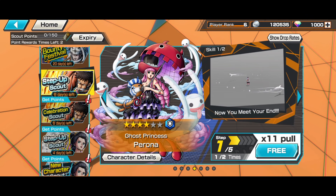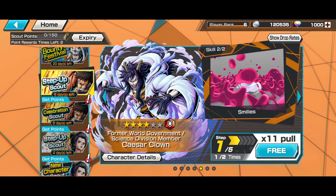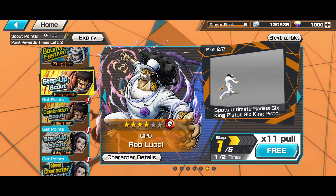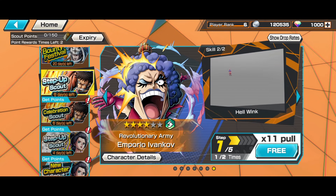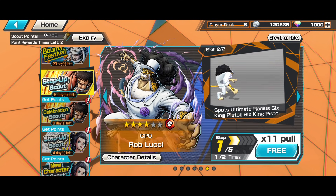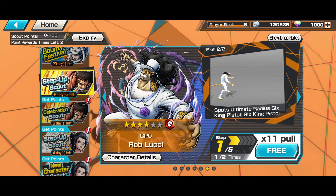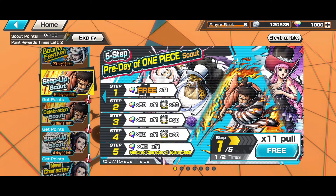Perona is a pretty decent defender. Sadly in the current meta she just gets one-shot, but if you can inflict negatives on your opponent she's very useful. Then Shizu is a very good character — kind of like an Onigashima Kid but weaker. Then there's Ivankov, who I honestly just don't care about. And CP0 Lucci is really really strong — still kind of viable, but just take note against Rogers. Overall these characters look pretty okay.